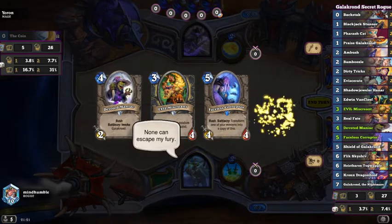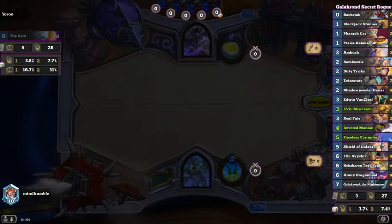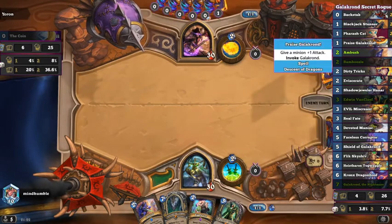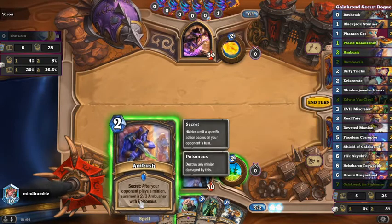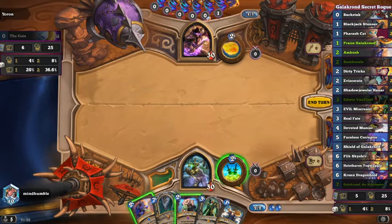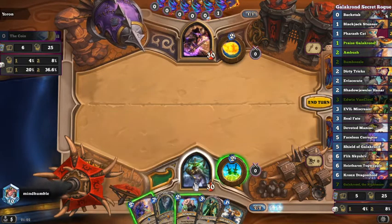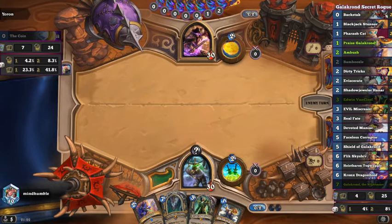I'm not sure how to mulligan for this — do we go for secrets? I'm going to mulligan like a normal deck; that's pretty straightforward. We don't want to start with the three, four, five — just get something a bit earlier. Ambush, Bamboozle, okay. We've got Galakrond — a bit of a weird start. Got to get used to not throwing minions onto the board really quickly, which might not be very good against aggro. Here we go with a Bamboozle.